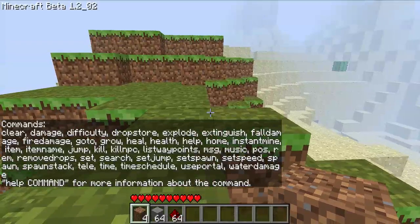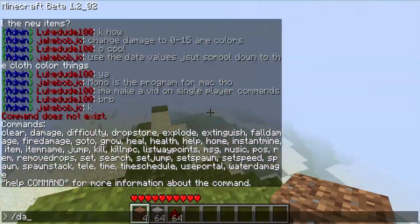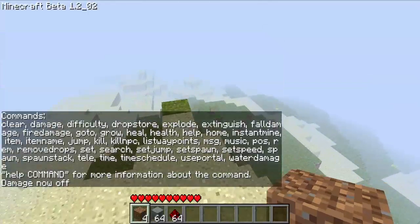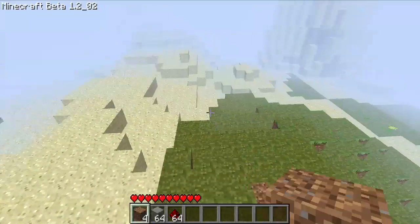And these are all the commands. You can do slash damage, so now I can't take damage — damage now off. You can teleport, you can spawn, set your spawn. There's a lot of stuff you can do and it's sweet.